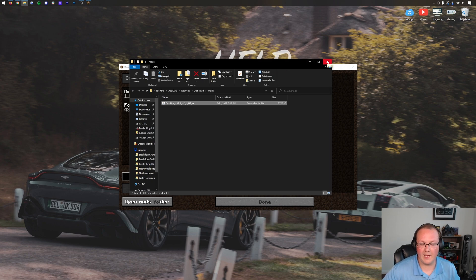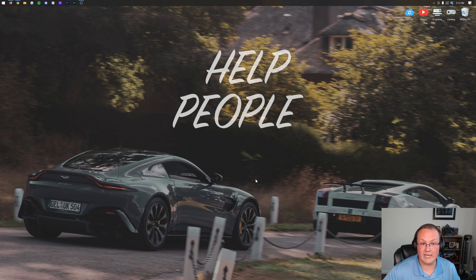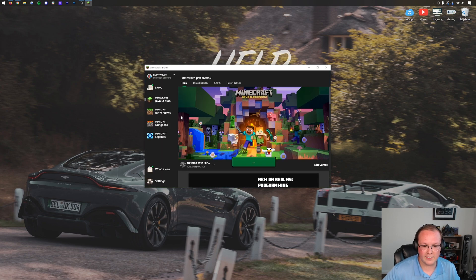If you want to install any other Forge 1.19.2 mod, just drag and drop it into the Mods Folder right alongside Optifine, and that mod will work with Optifine. Now, unless we come back to Minecraft, Optifine's not here yet. You're going to have to click Done and Quit Game, then restart Minecraft, making sure you're playing with Forge.